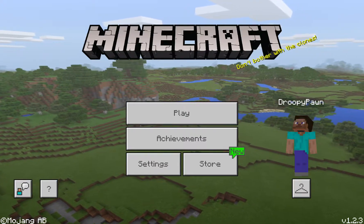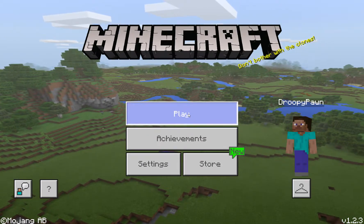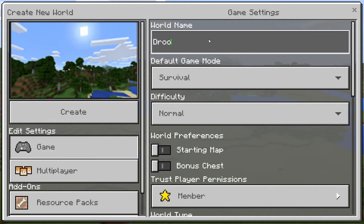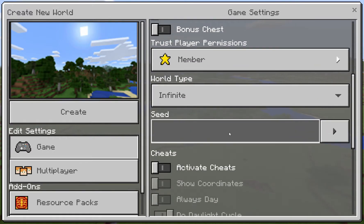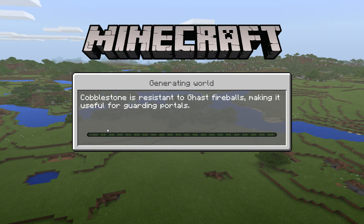Hello everybody, welcome to Droopy Pawn plays Minecraft for Windows 10. This is episode 1 - we'll be starting a brand new game, new world. Create new world, let's call it Droopy Pawn plays Minecraft. We'll set a seed down here - the seed will be Droopy Pawn. If you want to play along, be sure you spell it just like this with a capital D and a capital P with no spaces, and hit create.